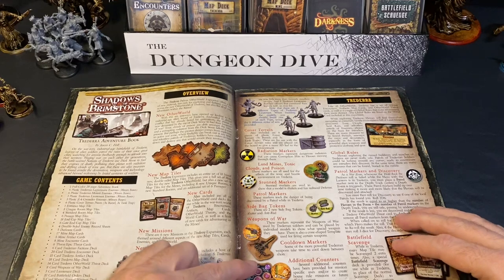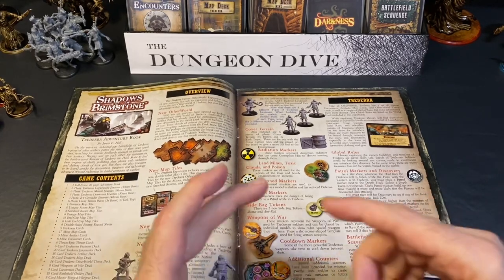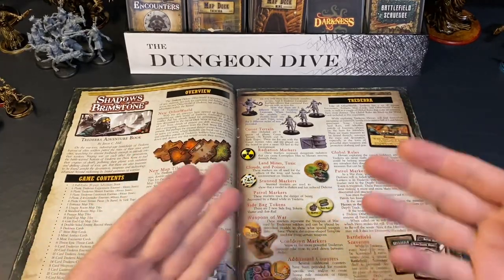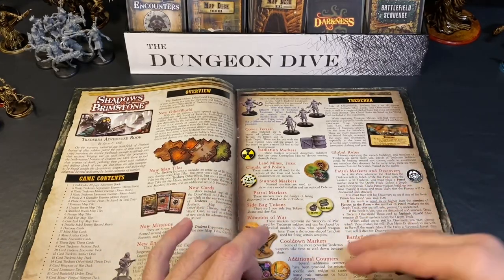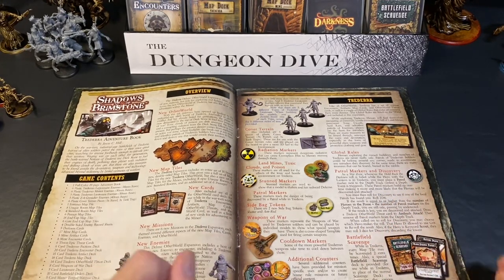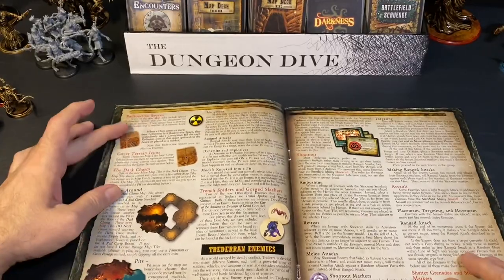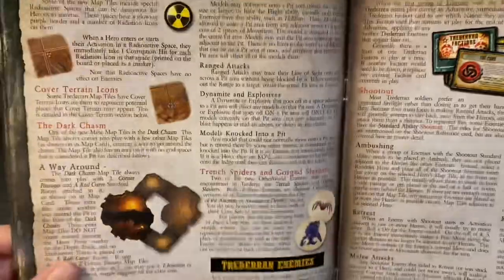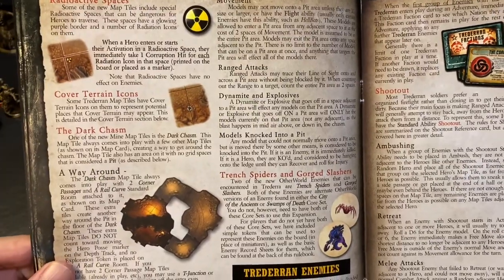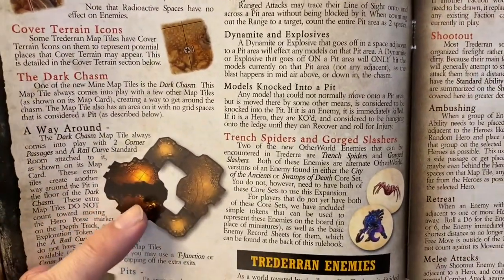You get weapons of war markers — tokens of big machine guns, cannons, and different kinds of darkstone weapons that you can set up and use. This expansion uses quite a bit of its map overlays during games, which is nice. You also get additional encounters, different scavenge cards, and the book goes over radiation detail. Because of how war-torn the area is, the environment is super hostile in this expansion.